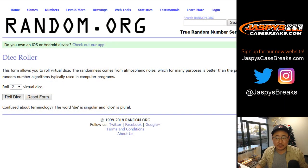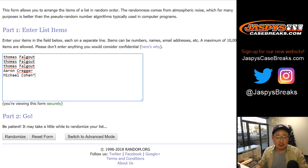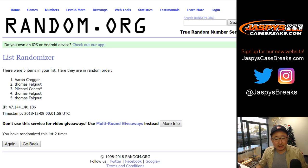Let's randomize each list — three and a two, five times for the five boxes. We've got Thomas, Michael, Thomas, Thomas, Aaron.